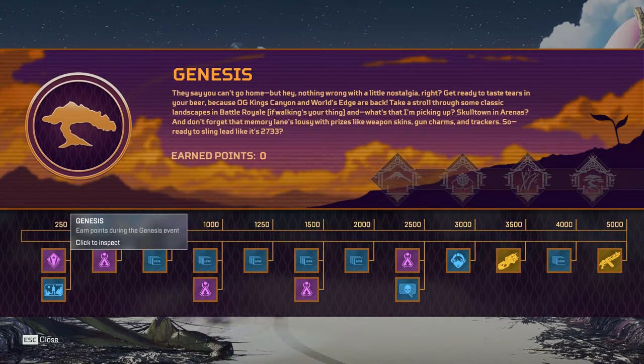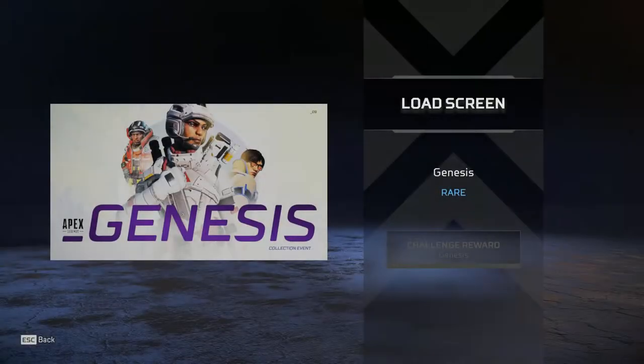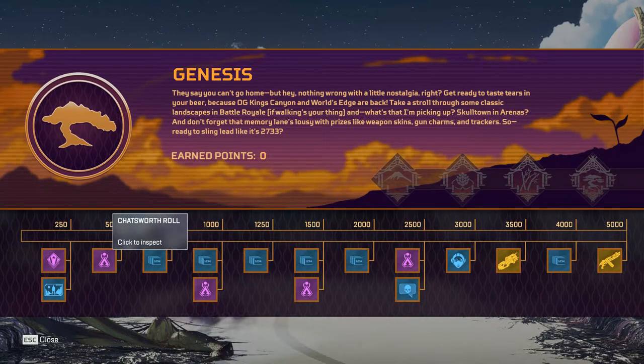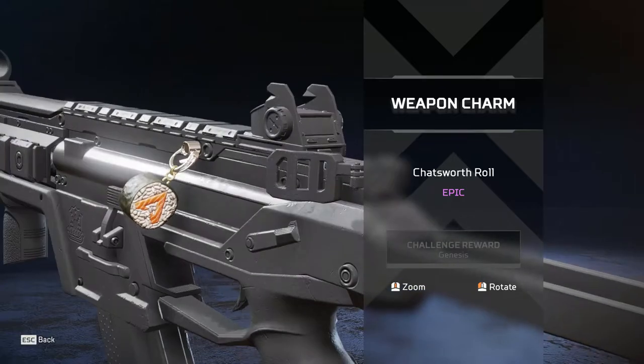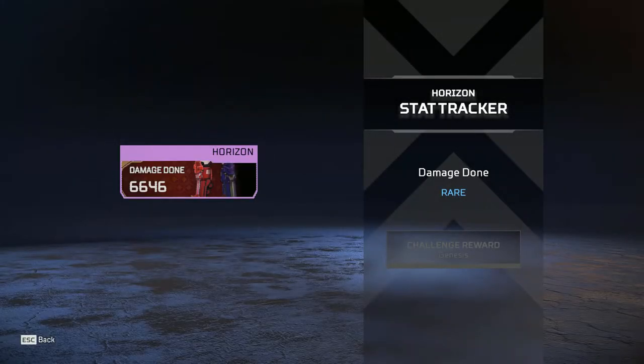Right off the bat we get the badge, as per usual. Looks pretty neat — I believe that's a tree? It's either a tree or a turd. We got a loading screen, Genesis — nice, a little plain but nice. We got a Chatsworth Roll, which is a weapon charm. Nice. And then there's sushi — I don't like sushi, but I like that charm.